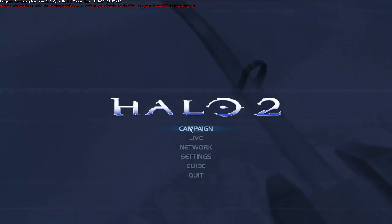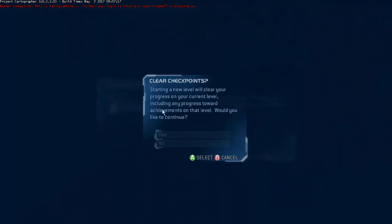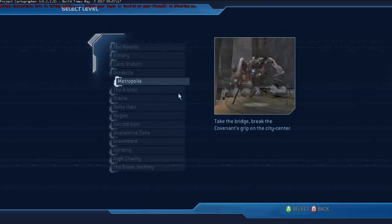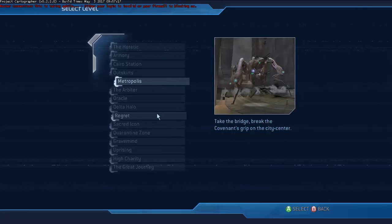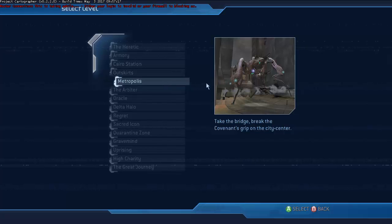The first tab here is the campaign. When you look at this, it just seems so amazing — it reminds me of 2004, which is obviously when Halo 2 released. When you look at the design of the select level section of the main menu, it just seems so nostalgic. It reminds me of the old days on the original Xbox when I used to play Halo 2.